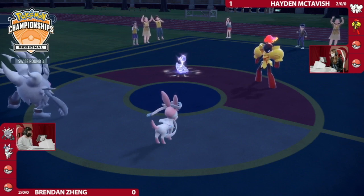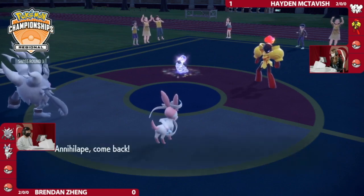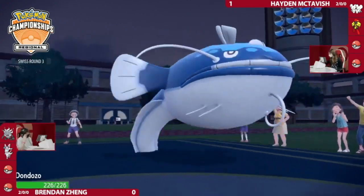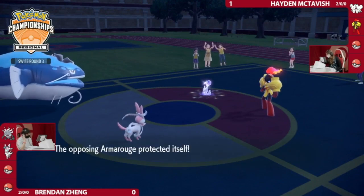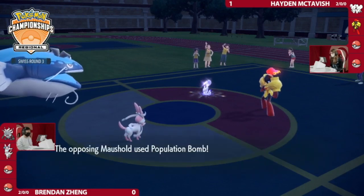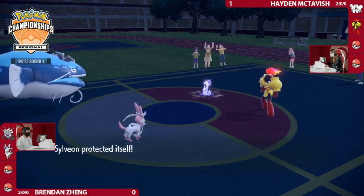Looks like Brendan is opting for the safer option of switching into Dondozo. That's one really intriguing play, but it's scary when you're already down a game — if you get it wrong, it's a complete disaster. The logic behind not clicking Trick Room with Armarouge is to get damage into Sylveon so it's in Population Bomb KO range. We're going to see that switch come through as Dondozo enters the field.